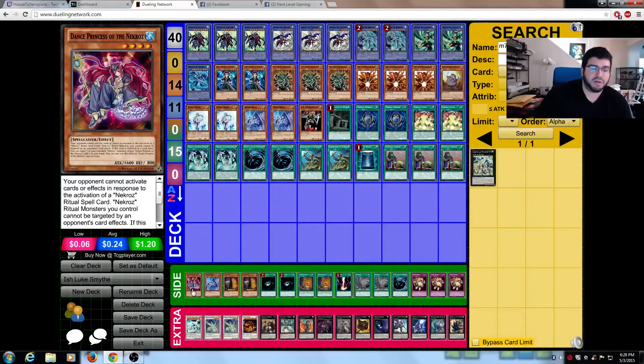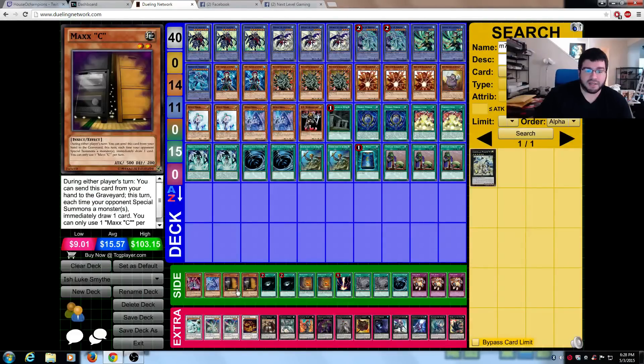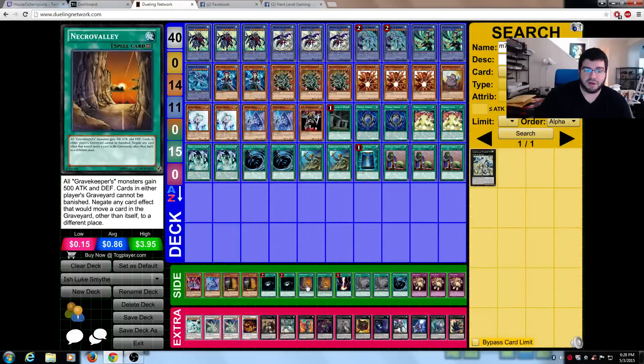And 3 Upstarts. Side deck: 1 Dance Princess, 1 Dinkoseka, 2 Maxis, 2 Dark Holes, and 2 Sided Necro Valleys. Very, very interesting — I think that is a surprising side deck. You get to get your own stuff off maybe: Valc, draw, remove your mirrors, and then play your own Necro Valley. That's very good.